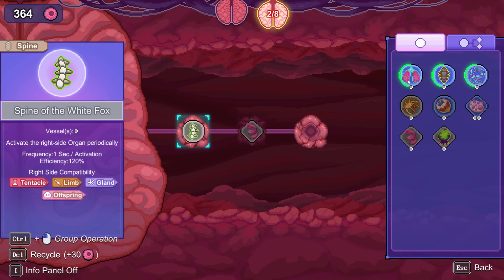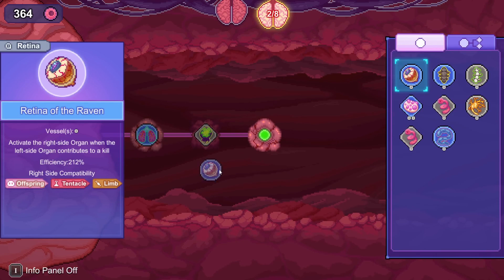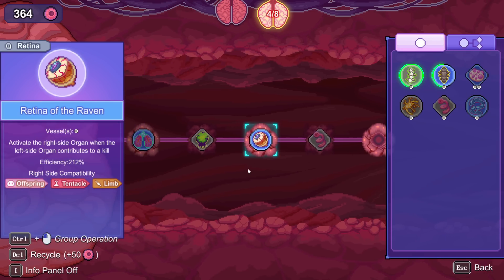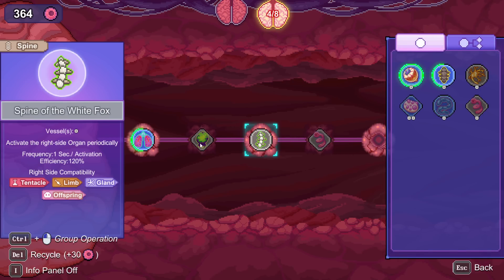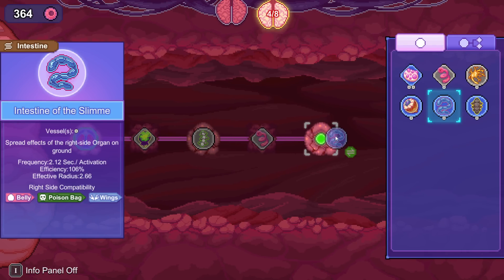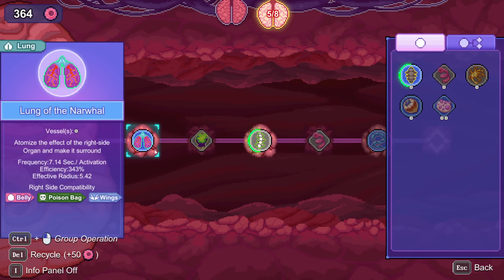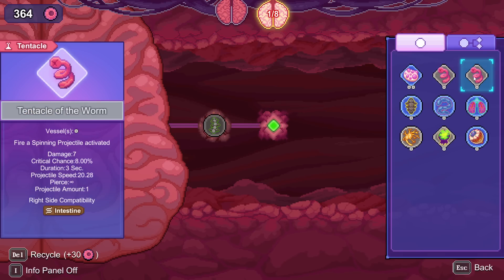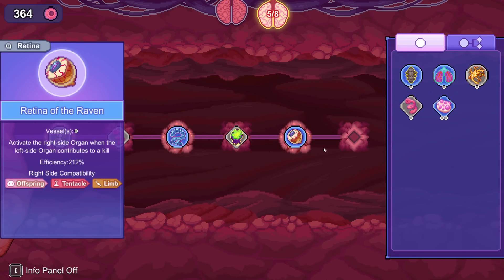This combines with lung, retina, and spine — those are good combinations. The narwhal goes here and then here — when this contributes to a kill, 'contributes' not 'is the main thing that killed them' — throw out the really-really because this does more damage, 2000. The alternative would be every one second throw out the really-really. This combines with intestine — oh I have an intestine! The intestine with the poison is going to be better. Change of plans: attack speed, the good damaging really-really with an intestine, and the intestines throw things on the ground.